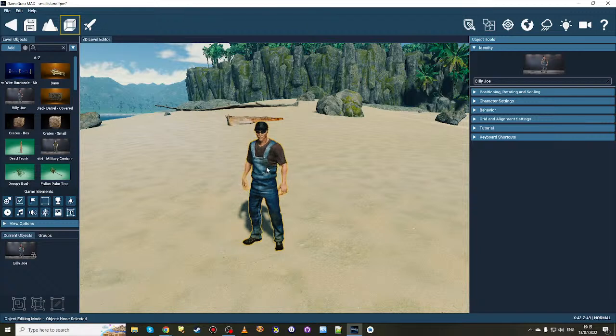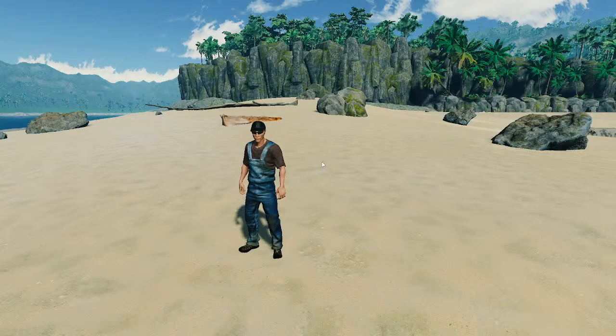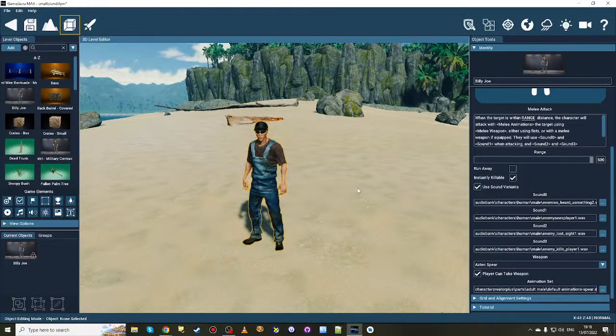There's also something I'd like to put into the advanced settings: changing individual animations within a character. Right now it's easy to just select melee with a spear and the animations are taken care of. But what if you wanted to change just the running, walking, or attack animation? You don't want to rewrite the whole script — you just want to customize one or two animations. If you have our rig, you can do your own animations and slot them into an existing set, giving a lot of customizability.